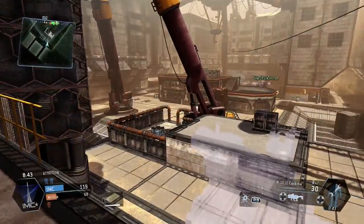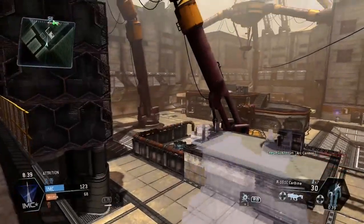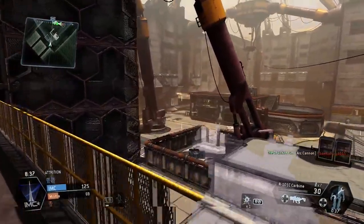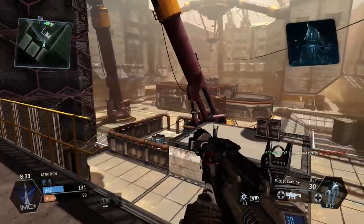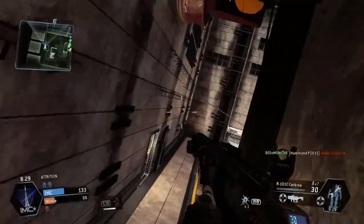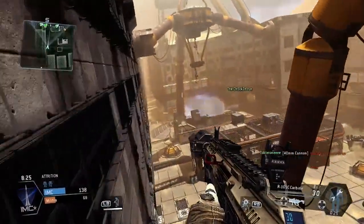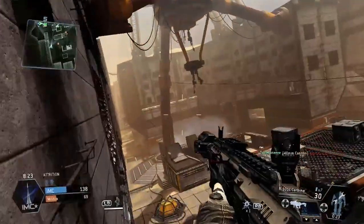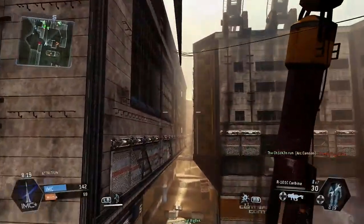We're moving on the outside here. You can see I'm cloaked because I spotted a Titan and wasn't sure if there were pilots around. First of all, you want to be picking your spots and doing it nice and careful. You can see grids on the walls as well — they will actually help you. On a single wall like this you want to be double jumping.